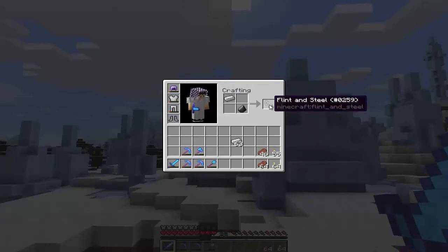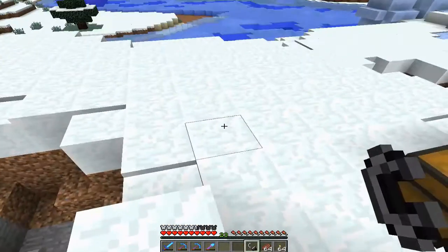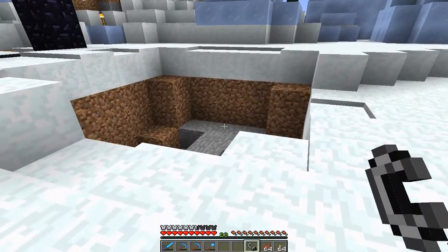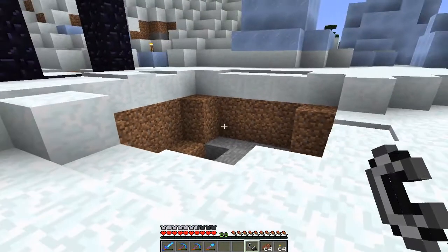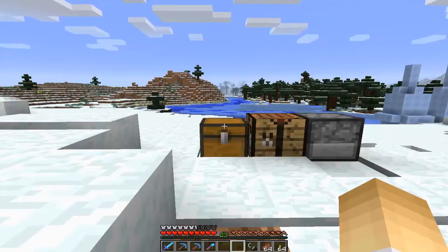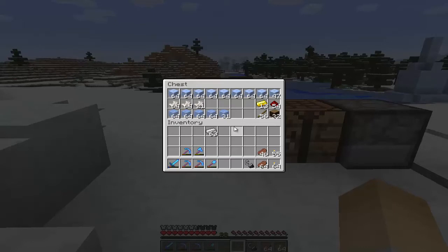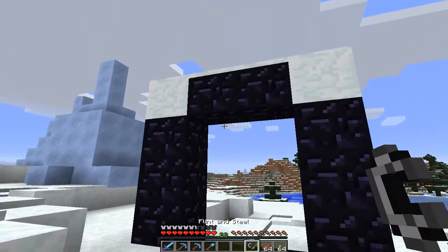By the way, if you're wondering why there are random holes around here, it's not creeper blasts — it's actually me mining out the packed ice, because the ice spikes apparently peak down underground a little bit. Before we light up the portal and start our trip back home, I'll give you guys a quick look at the resources I've gathered here. Underground we found a little bit of redstone and some gold, which is always nice. We also got some wood, a lot of packed ice, and some regular ice. It's finally time to light up the portal and head home.